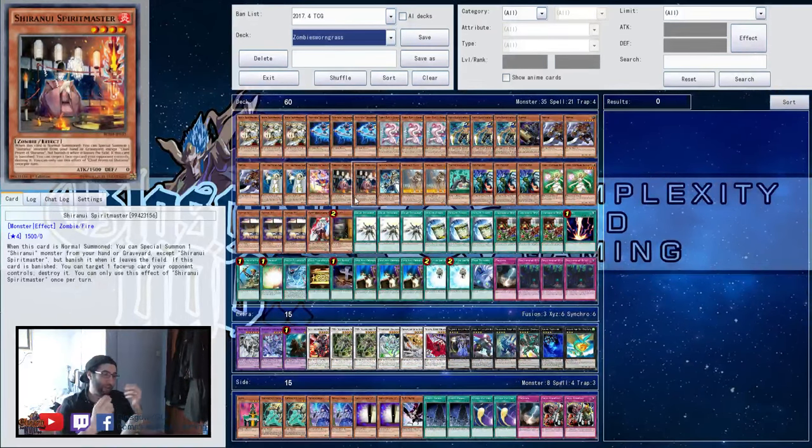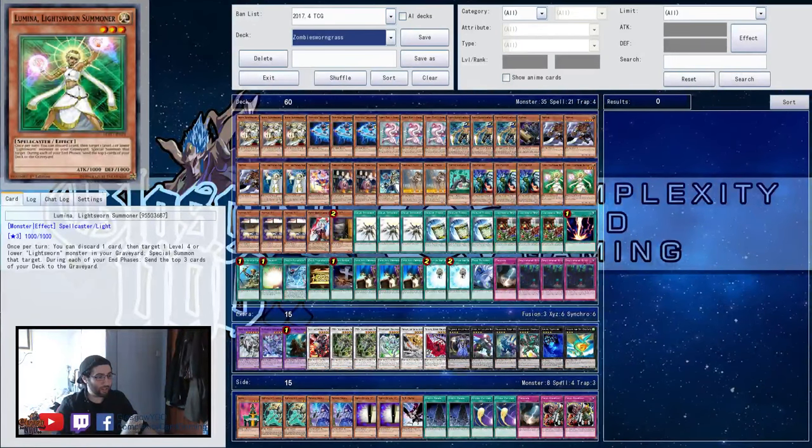Basically, you do the play with Omega where you can return one card, then use Invocation with the graveyard to add it back to your hand and summon it that turn. That's kind of the idea there.